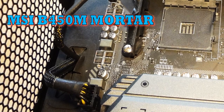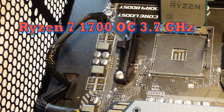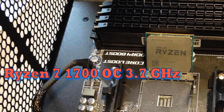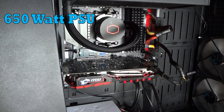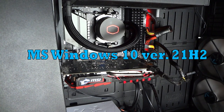Let me introduce you to my benchmark PC. Beginning with the motherboard: an MSI B450M Mortar accompanied by AMD's Ryzen 7 1700 processor, overclocked at 3.7 GHz to mitigate as much CPU bottleneck as possible. 32 GB of 3200 MHz DDR4 memory, a 650 Watt power supply, and for storage a 1TB Western Digital Blue NVMe M.2 drive hosting a fresh install of Windows 10 version 21H2.